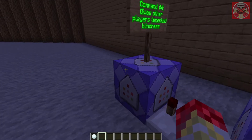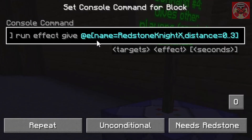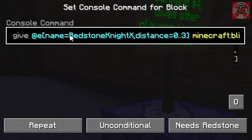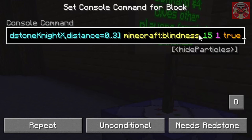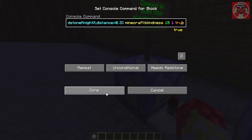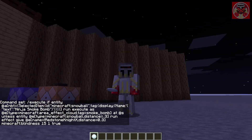The fourth command gives blindness. The beginning is the same, but here's the key part: effect give @e[name=!redstone9x, distance=..3] minecraft:blindness 15 2 true. The exclamation mark in front of your username means 'not you' — so it will not affect you but will affect everyone else nearby. Amplifier is 2, and true for no particle effect.